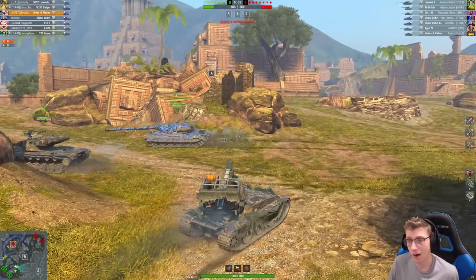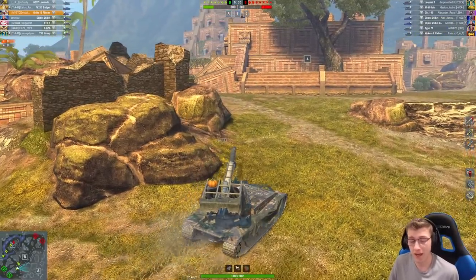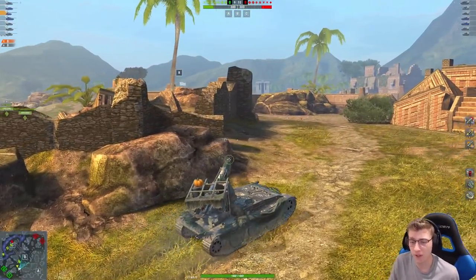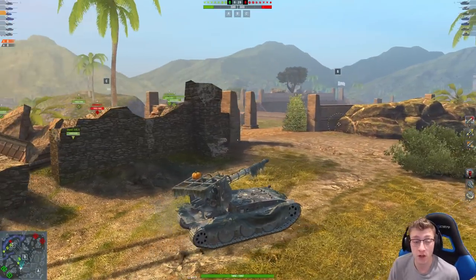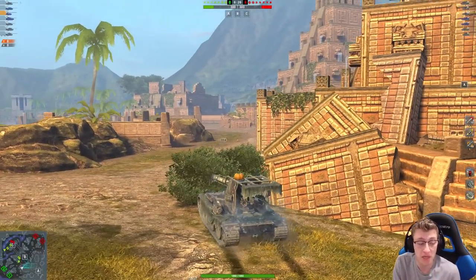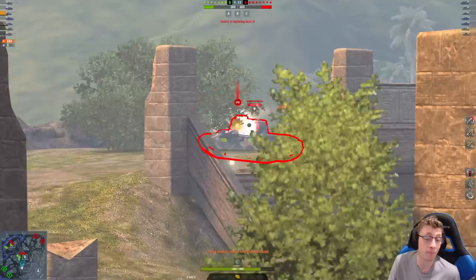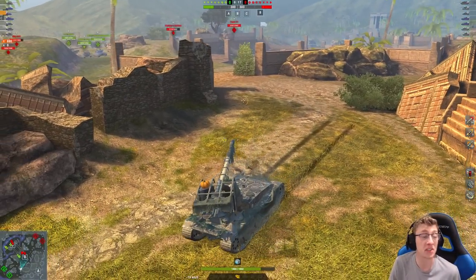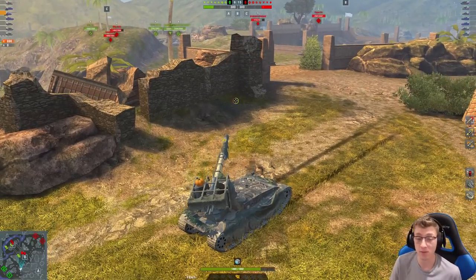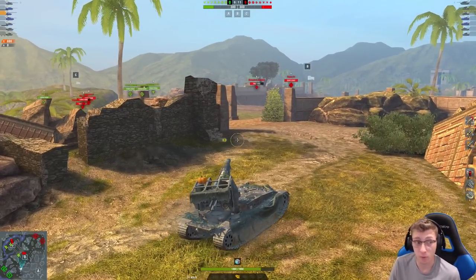What do we have up against us? Leopard 1, M6 Yoh, Object 140, double Object 268 Version 4, Type 71, and a Vickers Light. What I'm gonna do to start off is drive my Grille into this bush in front of me — it's a really nice position to shoot people that overlook base B, and as well shoot people in mid. However, looks like the Vickers Light shoots me, but that wasn't a positive armor trade for him — he just lost 690 health and I only lost about 300 in return. I'll take that trade any day of the week.